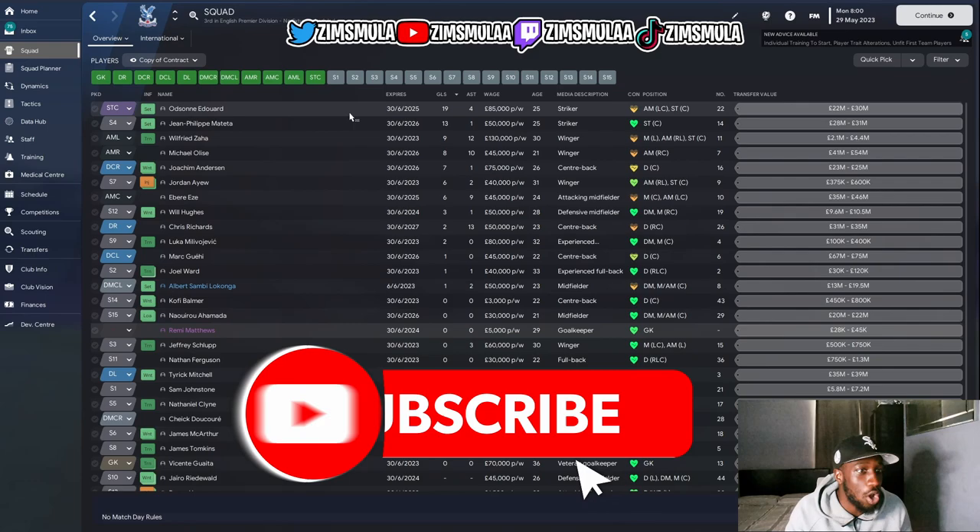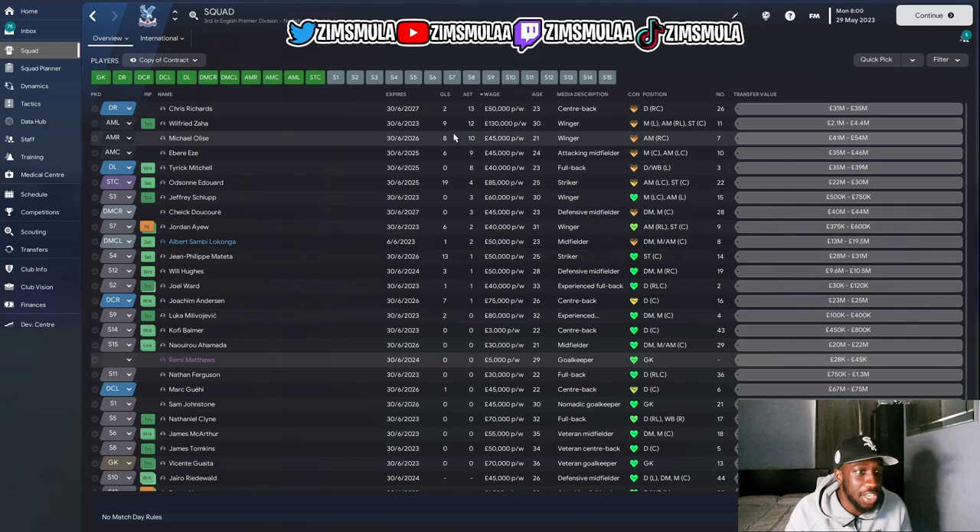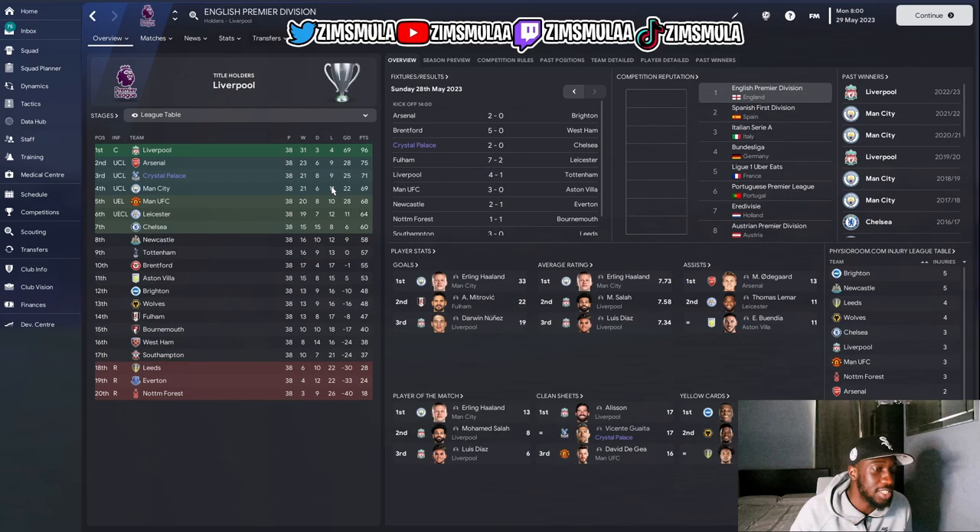Looking at the goals, Edouard was the top scorer and then Mateta — those are the only two players who get above 10 goals. Looking at assists, Chris Richards playing that right wing back had 13 assists, Zaha picking up 12, Eze picking up 10, Ayew with 9, and Tyrick Mitchell on the left with 8.